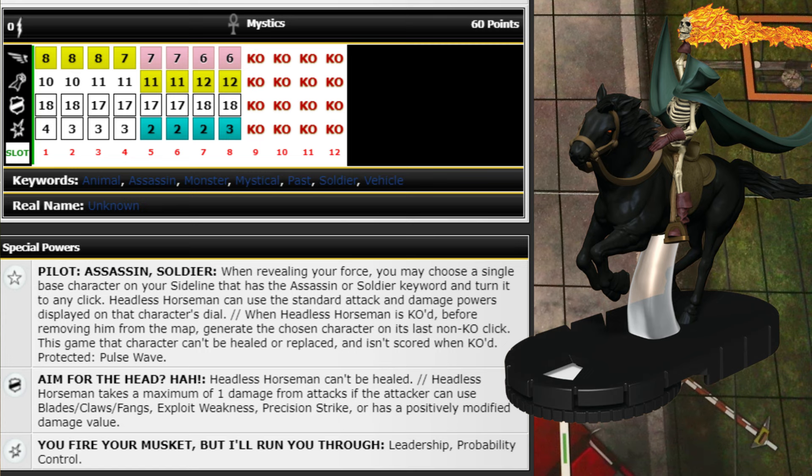When Spider-Supreme would be KO'd he gets to pull out like two more characters. You kind of just do whatever you can with Headless Horseman until that happens, then pour out a bunch of characters. They don't score Spider-Supreme when KO'd, and you get two more characters to replace him — it's kind of a ridiculous chain. He's only 60 points with Mystics so opponents hurt themselves hitting him. I could see him getting solid use with the right resources.